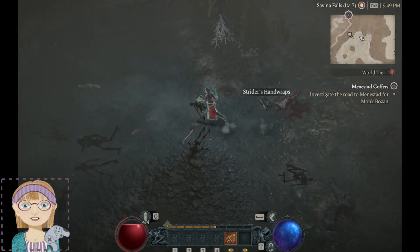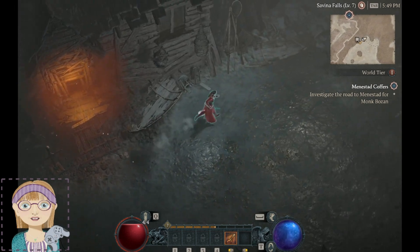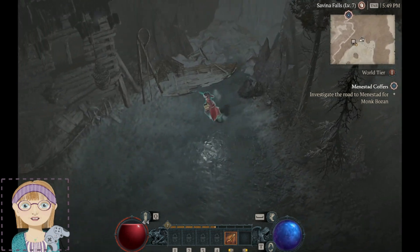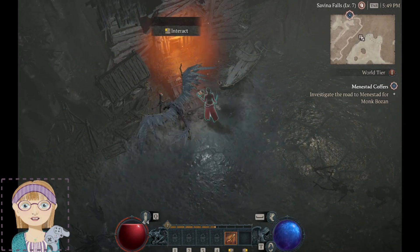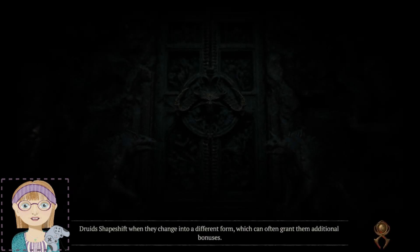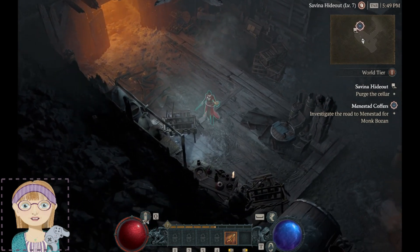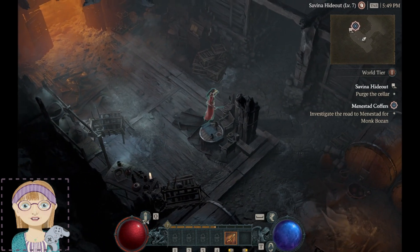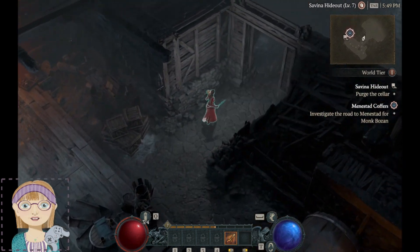Anything else over here? That looks like it's about it. Oh, there's a hideout here. The Druid does shapeshift when they change into a different form — yes, we know about shapeshifting. There's a hideout here. What are we gonna find in here? Bet you there's gonna be some quests in here later.